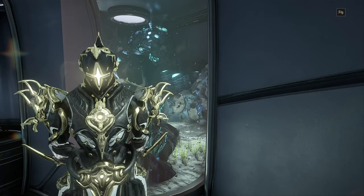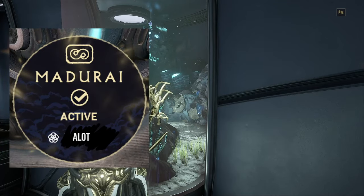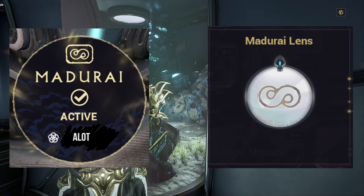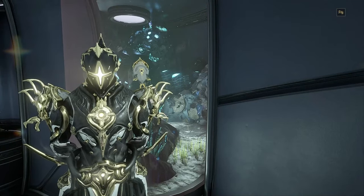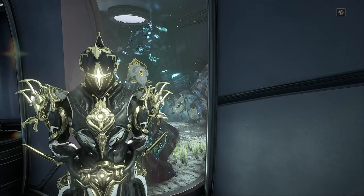Note that this method also generates a ton of focus standing if you equip a lens onto your Mirage. Here is my personal build that I use whenever I need to get a weapon to rank 30 quickly. Now allow me to show you how to effectively use this build in game.